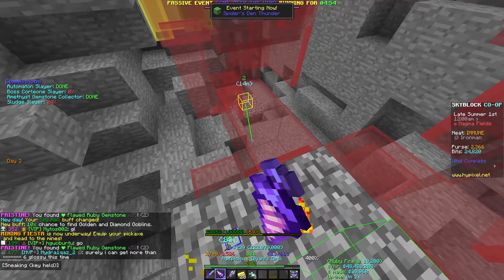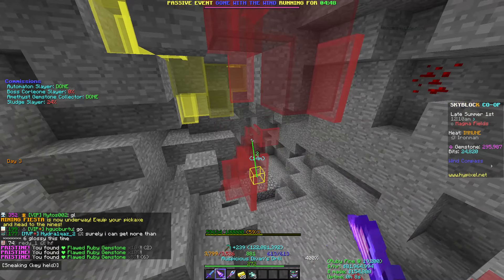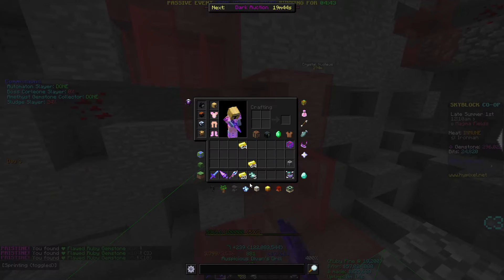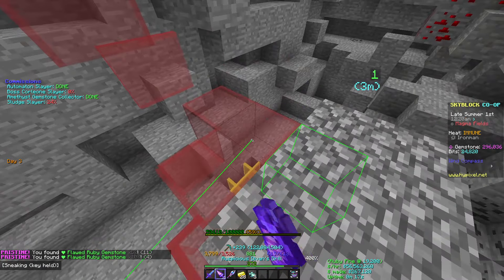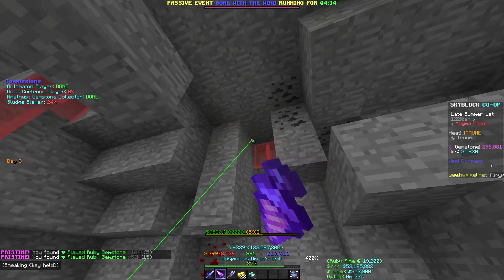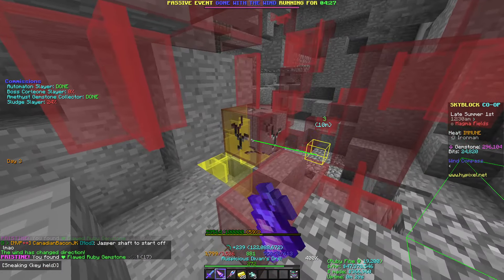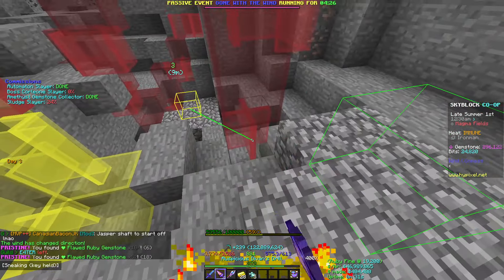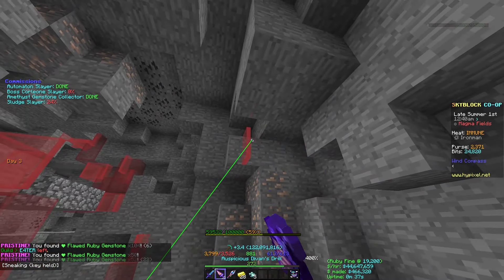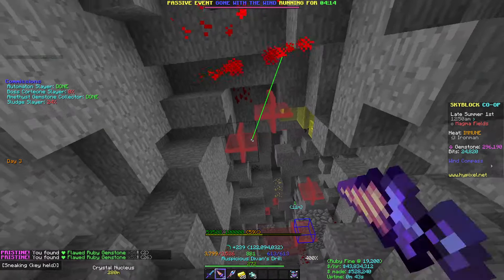The second mining fiesta is underway and I am mining ruby. I now have faster mine speed — I am eight-ticking ruby, which is a lot nicer. That's because of the added 500 mine speed from the powder coating. We are gonna mine ruby for the next two hours, probably make around 100 mil — maybe a bit less since it's been a while. I shall see you guys in about two hours and 20 minutes.